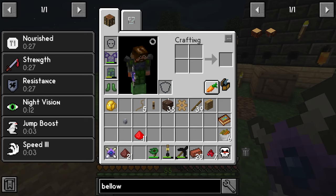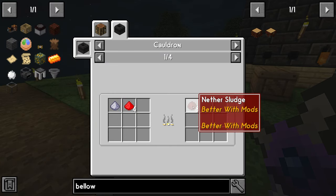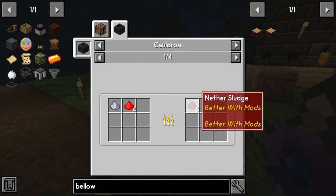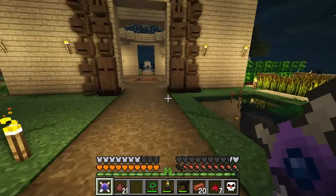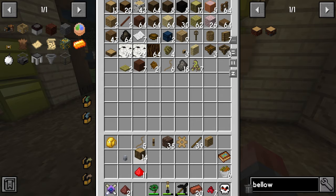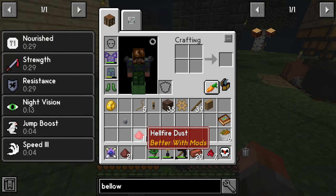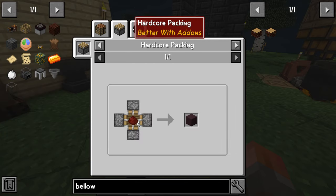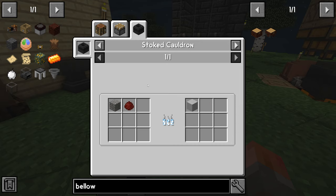I'm going to take the hellfire dust and convert it over into nether sludge. I've got enough for two batches — that's 8 to 16. Potash is just some oak or wood in a cauldron, so let's grab some logs and dump them in there. We'll use it up later for other purposes. So we convert that over into nether sludge, and then nether sludge can be converted in a stoked cauldron into pavement, which I don't exactly want.